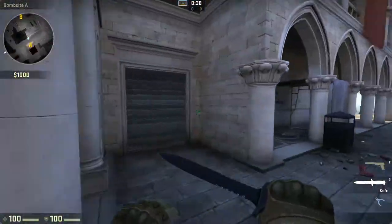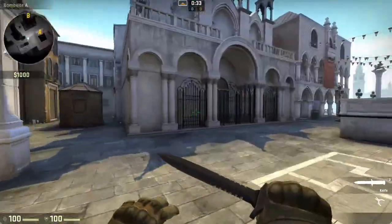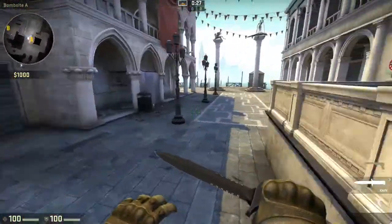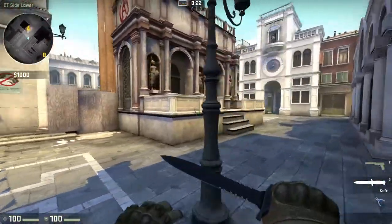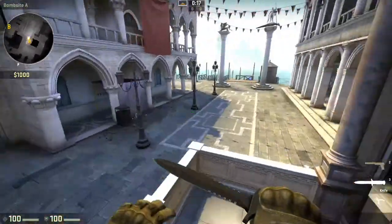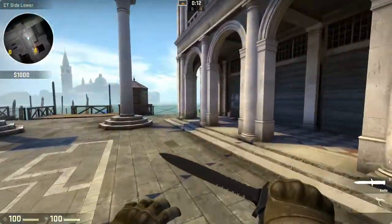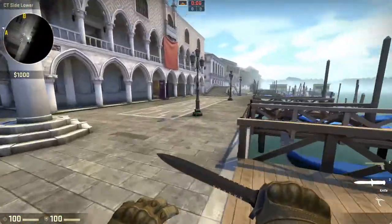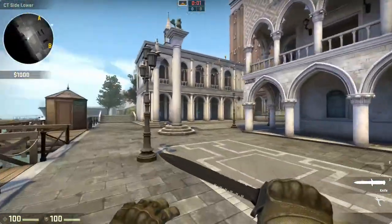Your head will be sticking out the entire time and there'll be people coming from this direction and that direction who will be able to see you if you are planting — you'll just get headshot instantly. For A, you're going to struggle to plant without being caught. What you'll have to do is spread out, try and find somewhere to hide, and watch the site yourself. Maybe somewhere over here you could sit and watch, or hide in one of the spots over here.